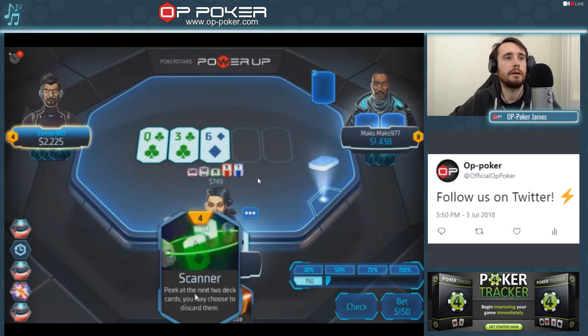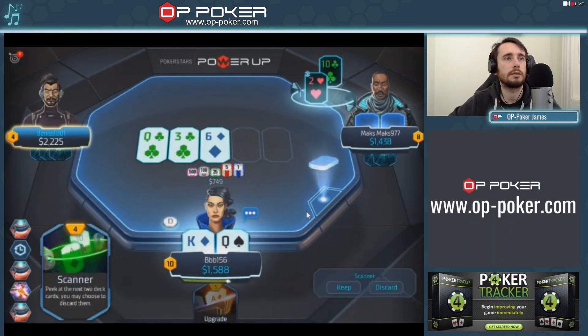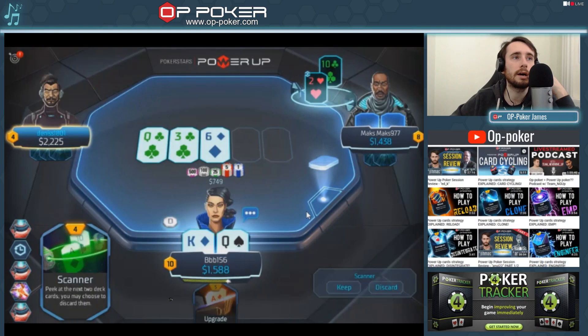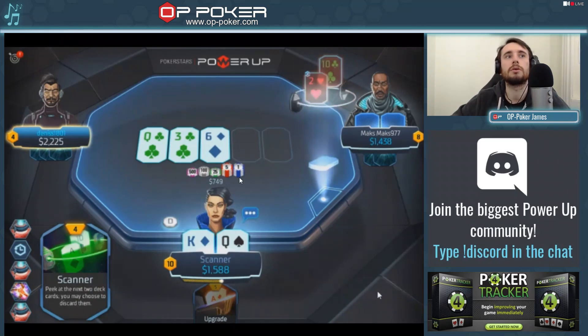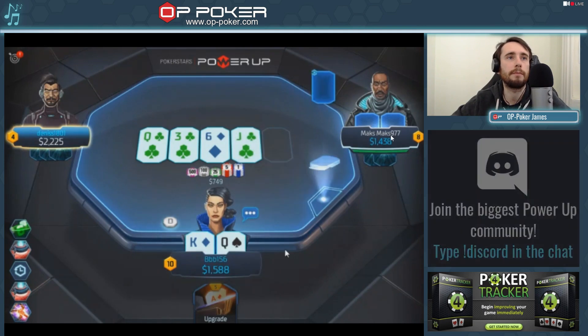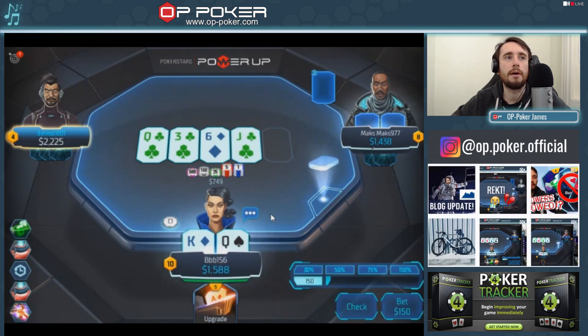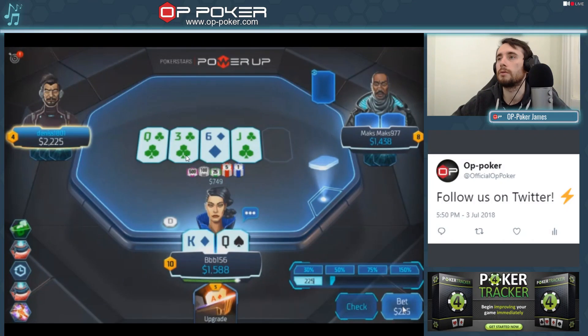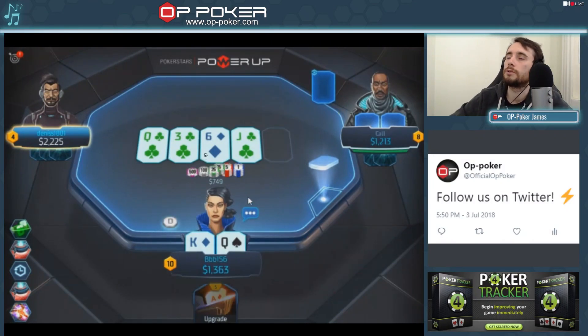We've flopped top pair. I wouldn't be using this combination yet — I don't think the pot is big enough to want to do that. When you've got a good combination, you only really want to use it if you're forced to. The first thing I would do is just bet with top pair and go from there. We have a point advantage on our opponent — we don't want to use the combination, we do want to put on the pressure, and then if we need to we can look for two pair, sets, trips, etc.